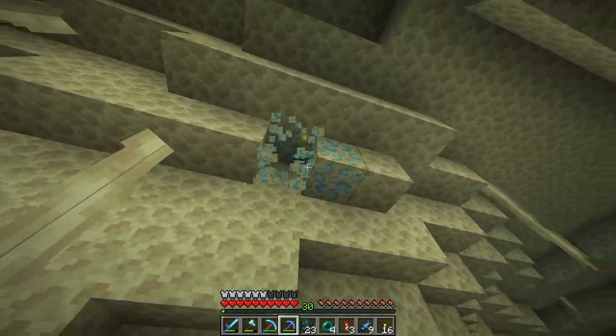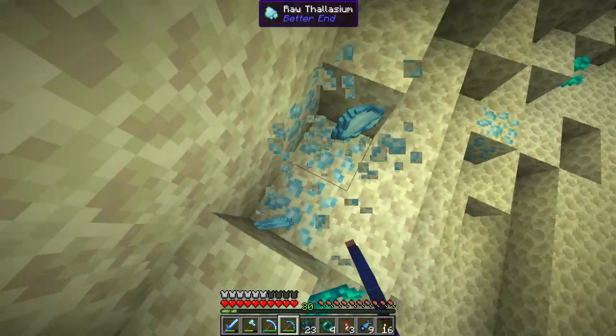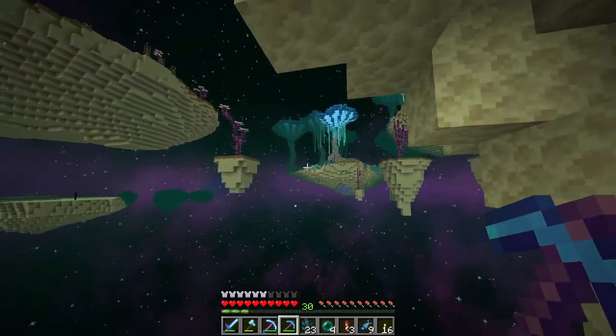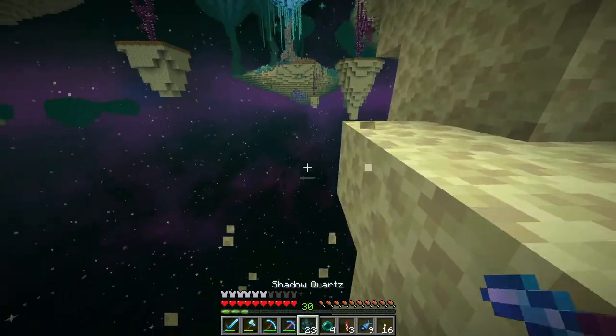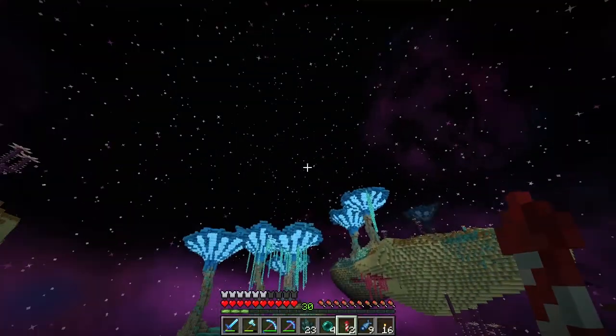Level 30 — would you look at that! We can enchant the pickaxe again and hopefully get silk touch. I've been in here mining for a while now — this is really cool. And it does look like we have reached the end of the cave, which means I will need to use a firework.